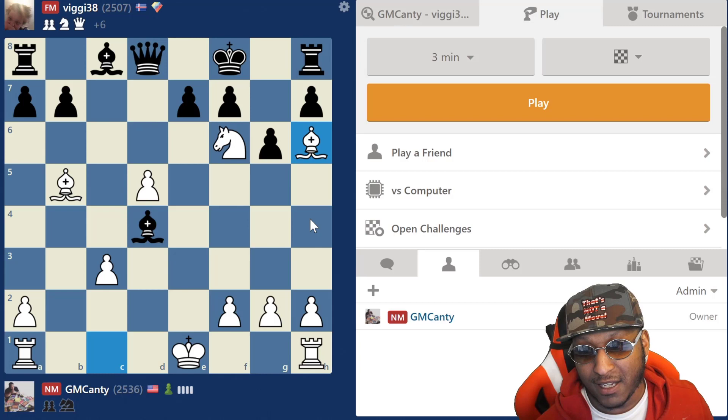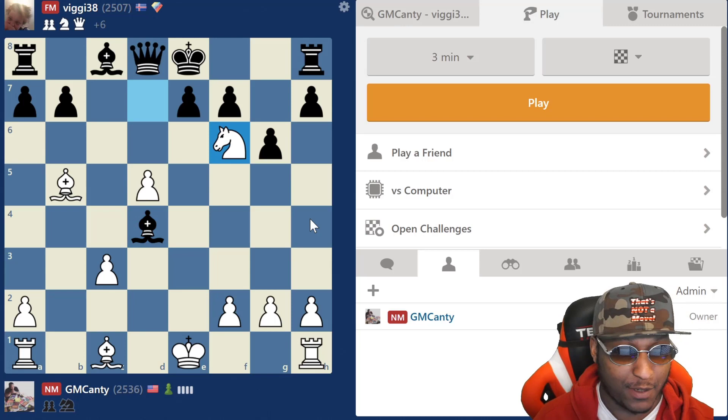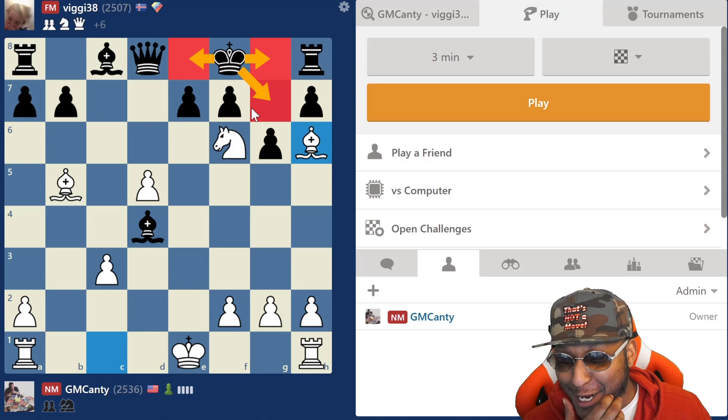Knight takes d7 - I saw this too, I was like, oh that's mate. Hit that man with a move - he took my queen. Double check: he has to move the king because it's check with the knight and check with the bishop. He goes here, then bishop h6 and it's over. Literally you can't move anywhere. I was so hyped. It was so nice - even he put it in the yellowchess.com chat. He was like 'oh,' and I was like, 'thanks bro.'